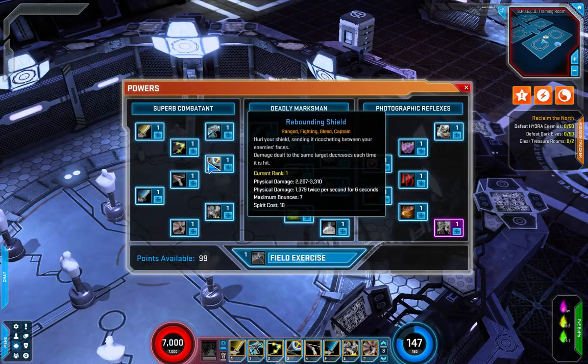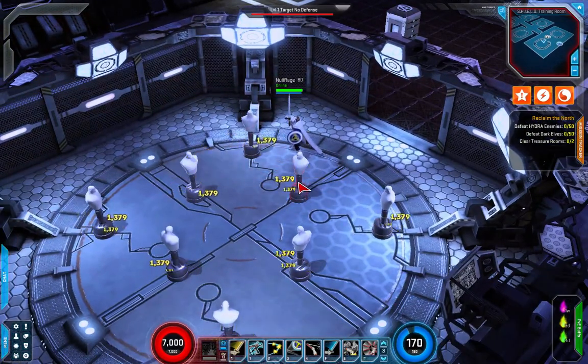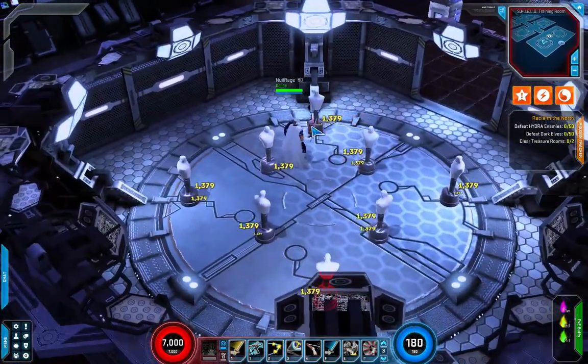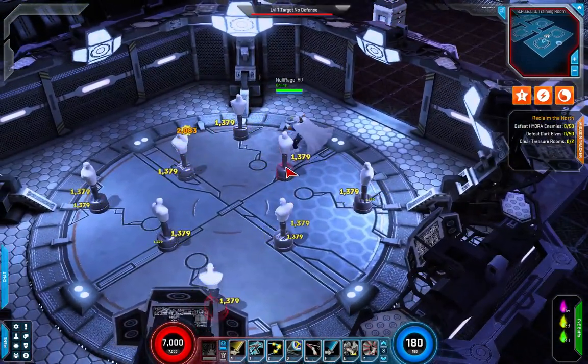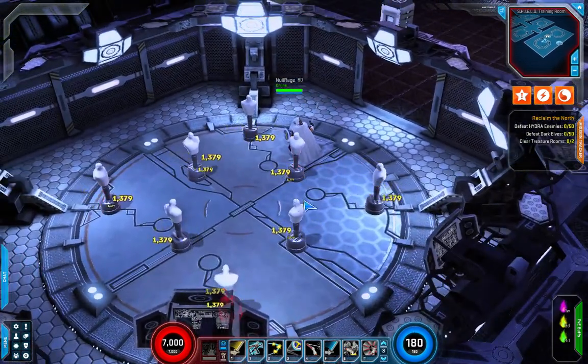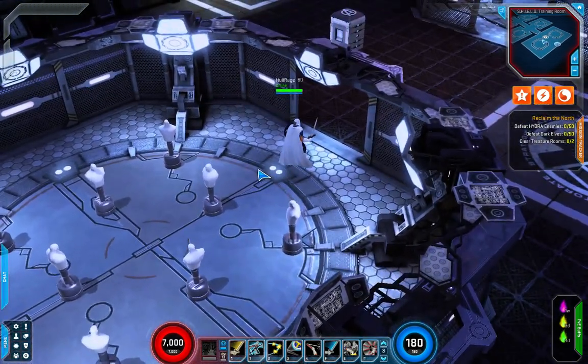Next up we've got Rebounding Shield. I really like this skill — it's going to do some physical damage up front as well as bleed all targets hit. It's going to bounce seven times, and damage dealt to the same target decreases each time it's hit. It will prioritize hitting targets it hasn't hit before; if there are no new targets, it will bounce between existing ones.